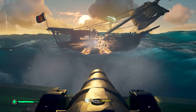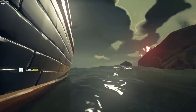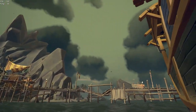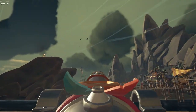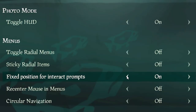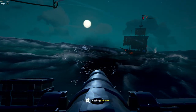Before we move on to the best hidden setting in the game, we have one more to discuss: static interaction prompts. Instead of the prompt appearing on top of the interactive object, the prompt appears at the bottom of your screen, allowing you to more easily see it. This can help in scenarios where you might be able to grab the ladder from the water or grab onto the wheel from an angle you didn't know was possible. To enable it, head to your HUD settings, and under the menus subcategory, toggle on the fixed position for interact prompts. There's really no reason not to enable this.